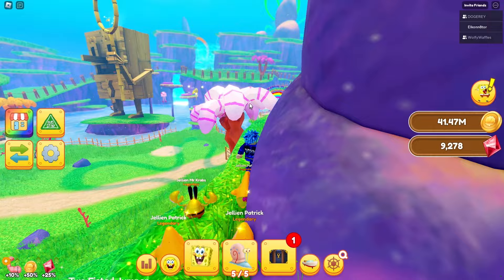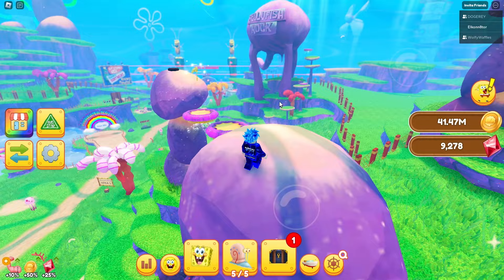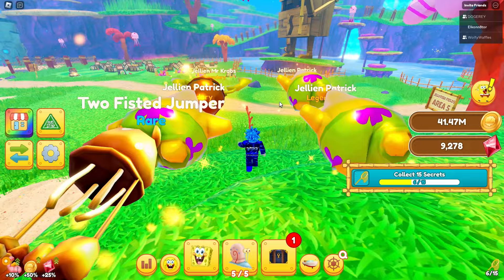The next one we're going to get is on this parkour right behind Squidward. Jump up here, hit this trampoline, jump up here, and then we're going to see this one right here on the actual trampoline. And boom, that's actually all the golden jellyfish nets for area four.